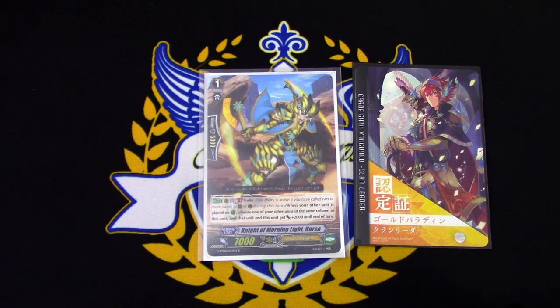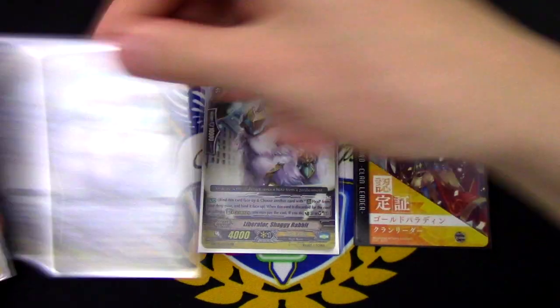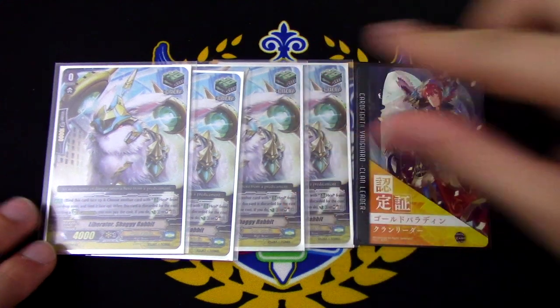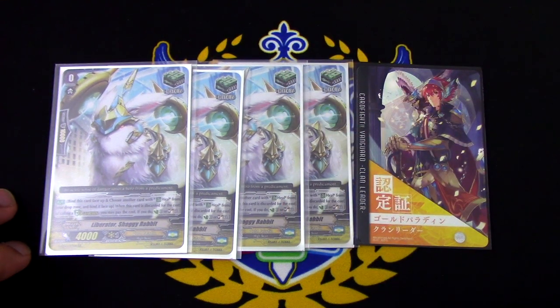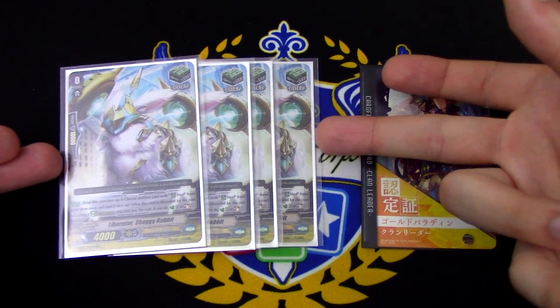So it's always nice to have a trigger with a skill. We run four copies of Liberator Shaggy Rabbit. We run Shaggy Rabbit because every clan wants this — bind two heals from drop to do Counter Charge or Soul Charge. So heals with good skills.